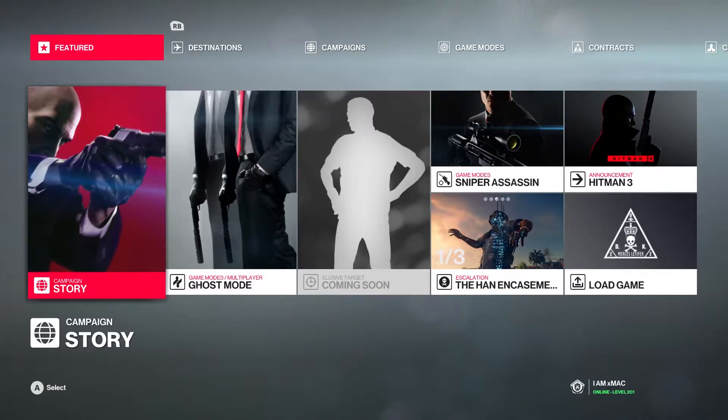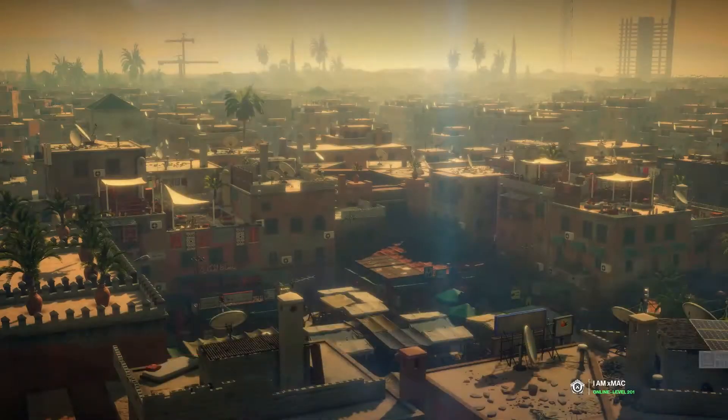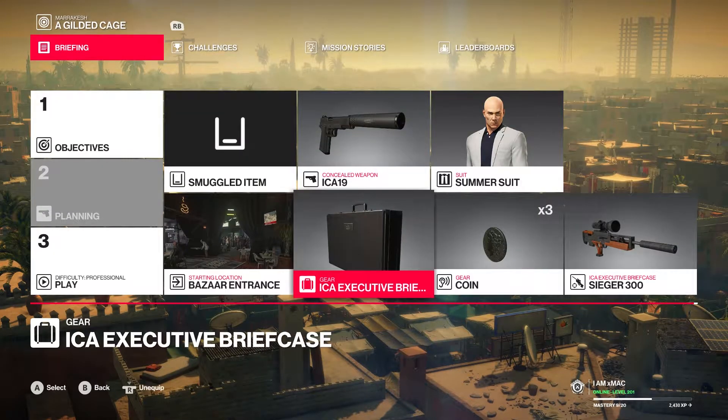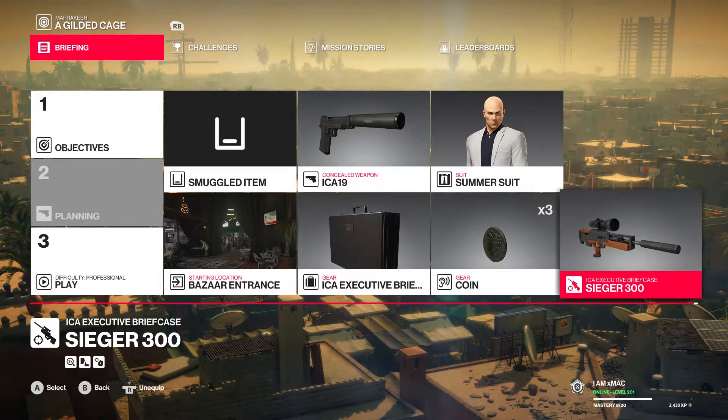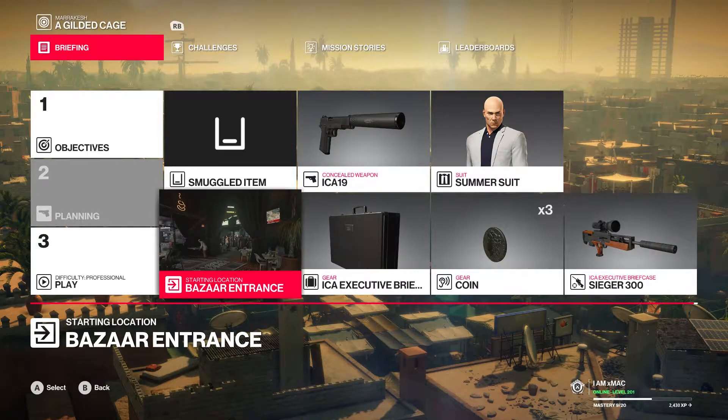What's up everyone, my name is Mikey and welcome back to another Hitman 2 video. Today we'll be going to Marrakesh and doing the sniper assassin challenge. All you need for this one is a briefcase with a silenced sniper rifle inside. You can pick any suit and the rest doesn't really matter. I'm gonna start in the start location.